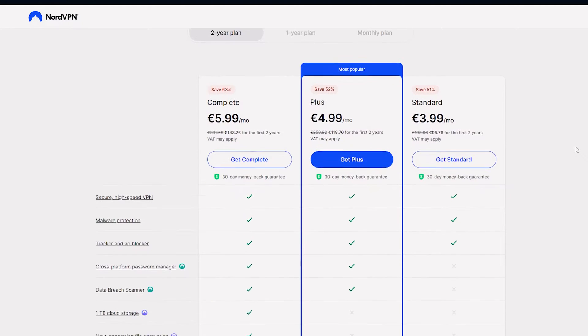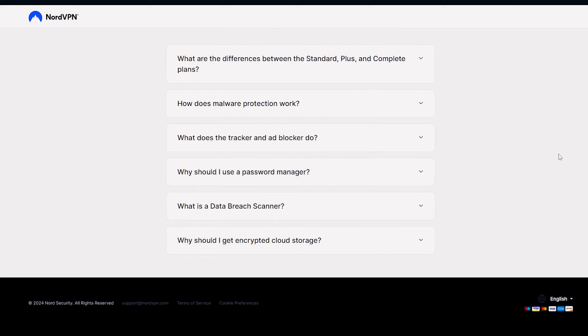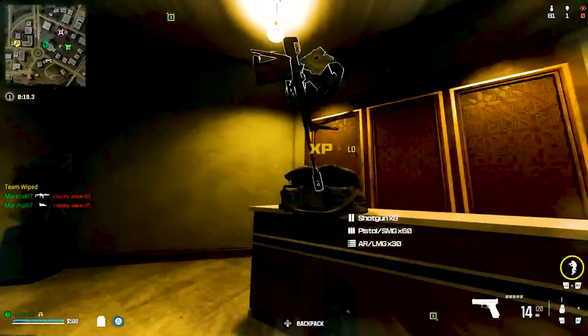Select a subscription plan on NordVPN's website, download the app, install it on your device, and launch the app. Select your preferred location and connect to a server. At the end, enjoy playing your game with lower ping and zero restrictions.